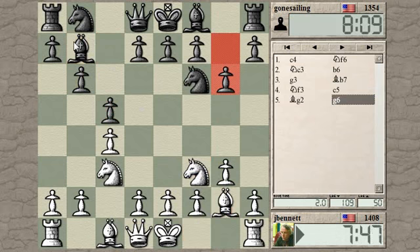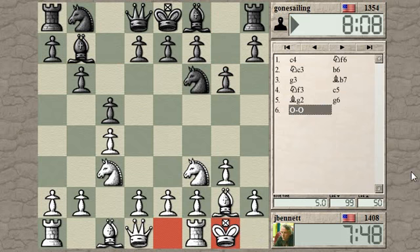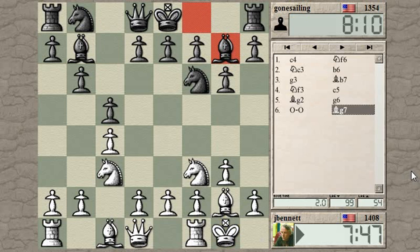He's giving up a good piece to damage my pawn structure, so maybe it's not such a great way to play, but it's an idea. And now he's got the double fianchetto. I don't want to set up a completely symmetrical position — I want to get a little bit of tension.